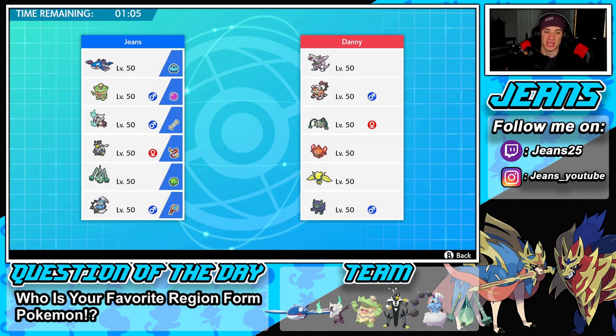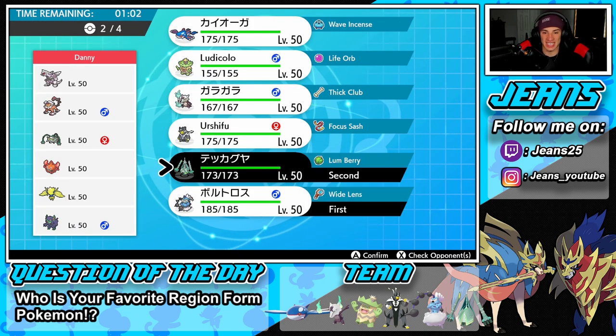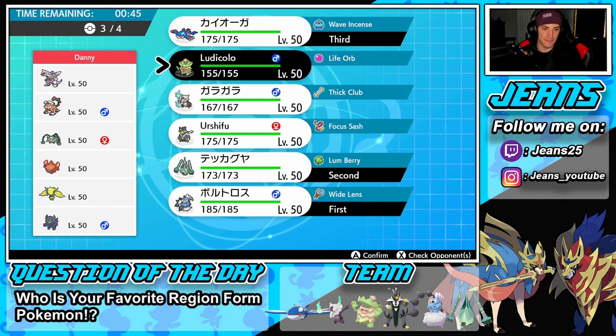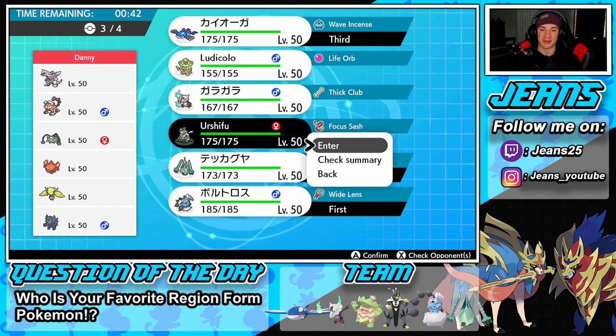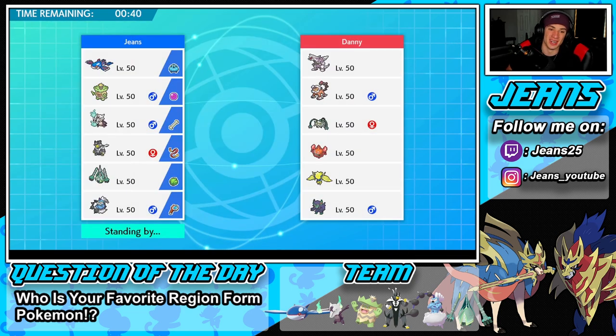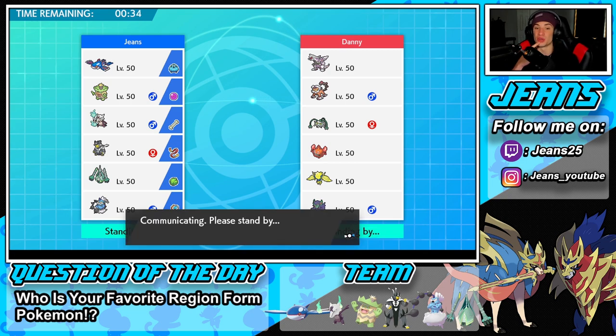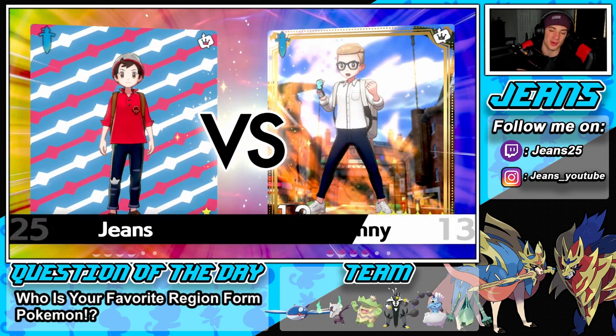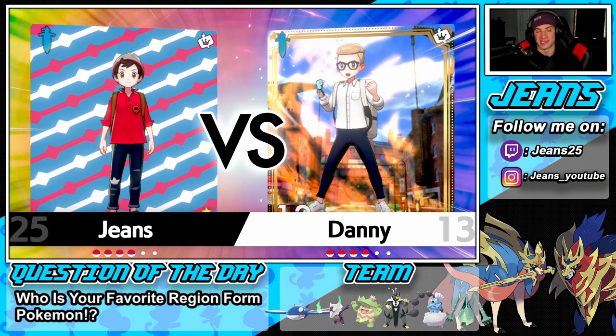This is a prime opportunity to go into this — Swagger up, get in Celesteela. I think he's going to lead Grimmsnarl so we can go for Iron Head, get a defense boost, get a KO, get a Beast Boost, and potentially roll out and dominate from there. Kyogre is basically guaranteed. I think we just go Urshifu in back — he's just so strong, and Marowak is kind of coming in for the electric moves or Trick Room. I feel like Urshifu just gets so much more value against this team.